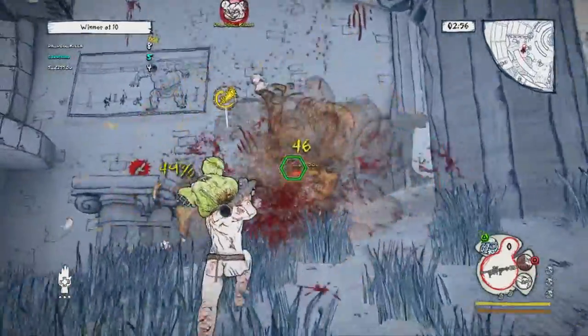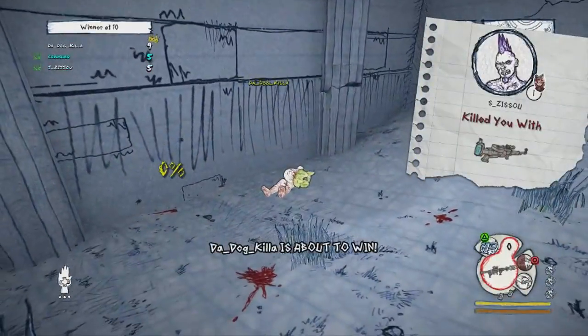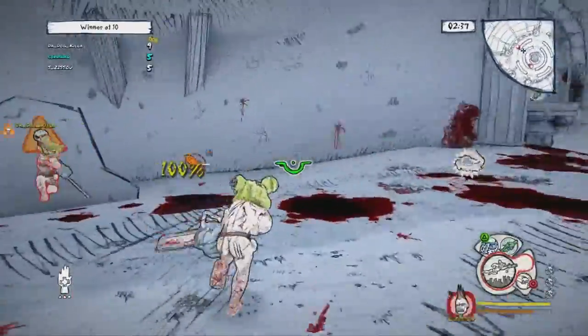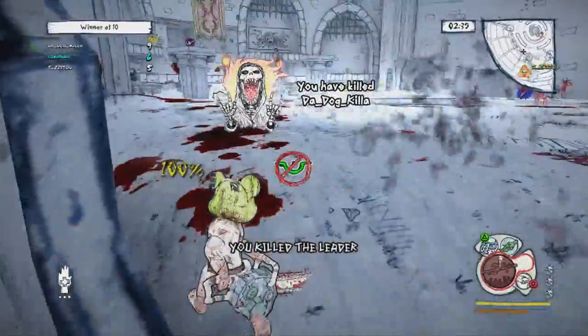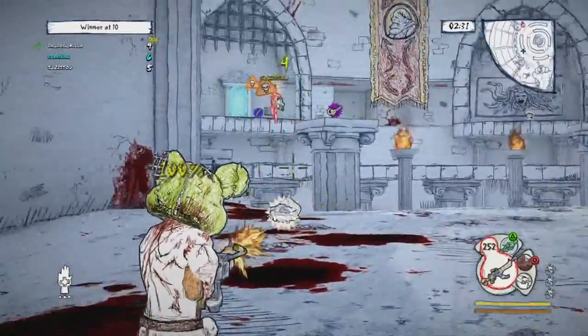Drawn to Death is a very standard multiplayer competitive shooter that has a unique look, making it stand out amongst the crowd. The game features up to four players in an online match with no single-player story or campaign. Other than the single-player training mode, you're just jumping into online play against people online.